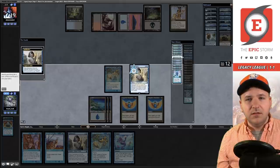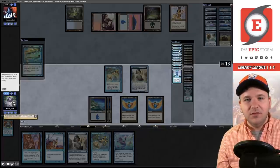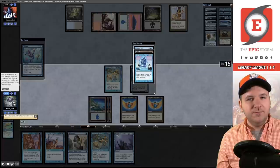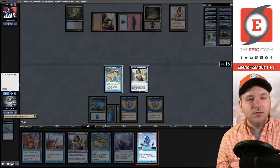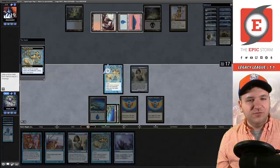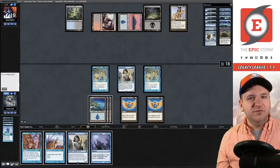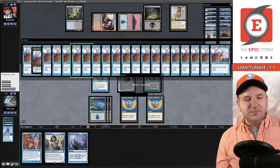Let's grab Snap, cast Cloud of Fairies, play the Cloud of Fairies again with increasing storm count, play another one, and Brain Freeze — take that ANT! It's a combo Legacy league.